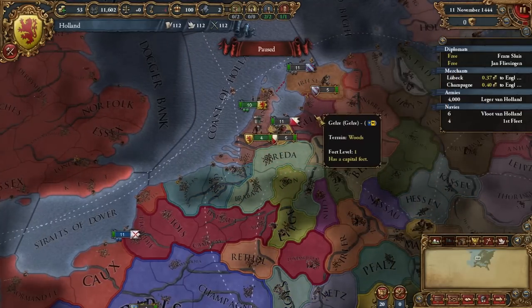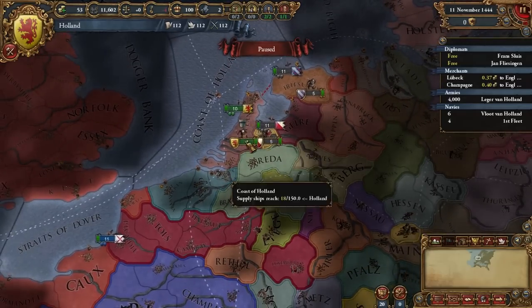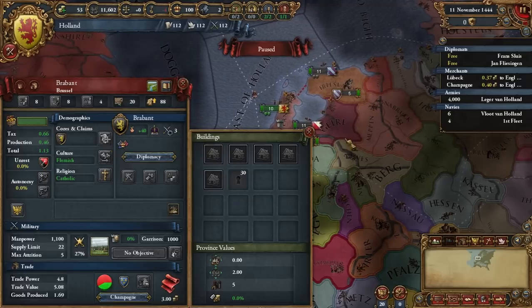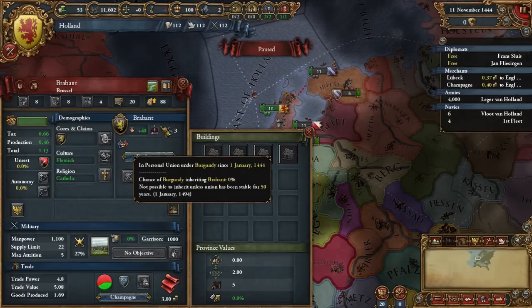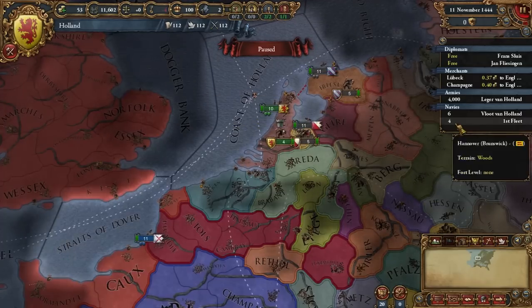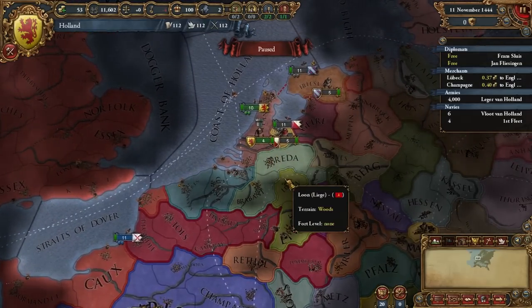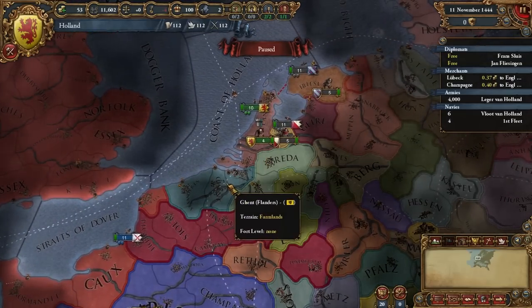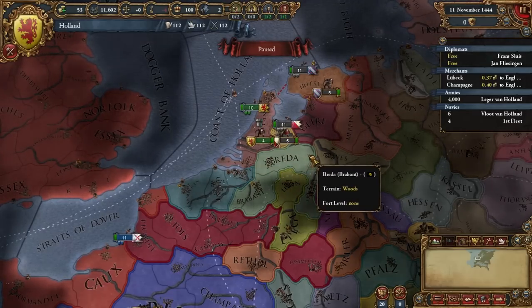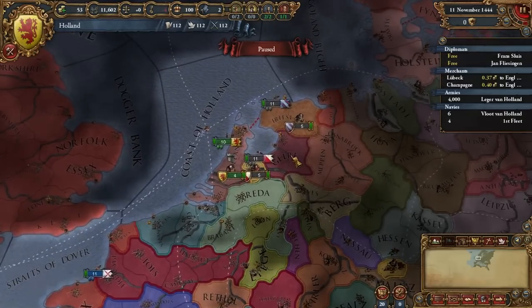So what are the two ways we can do this? First off, you can see that Holland, Brabant, and Flanders — this area — is a big chunk of land. But if you've played any EU4 recently, you know that Brabant, Holland, and Flanders all start in a personal union under Burgundy. So this is very annoying, to say the least. If you're trying to form the Netherlands as one of these nations — Flanders, Holland, or Brabant — they're all fairly decent starts, but how are you going to do anything if you can't declare war?